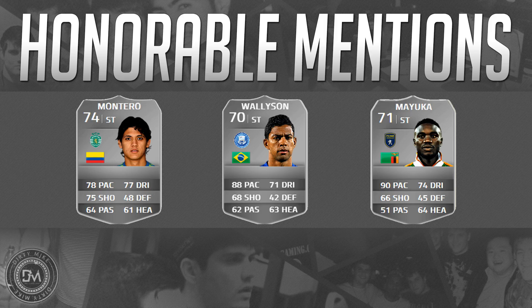Speaking of skill moves, we've got Wallison — five foot ten, Brazilian, five star skill moves. He has a lot of skill run potential and he's better at shooting than his stats may suggest: 90 sprint speed, 85 acceleration, 80 shot power. But he is not strong on the ball — you will be able to get him shoved around and he will get pushed off.